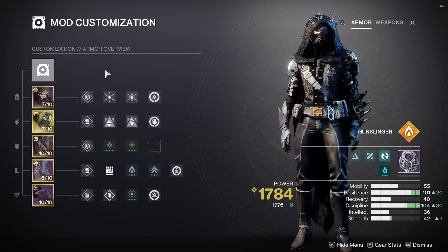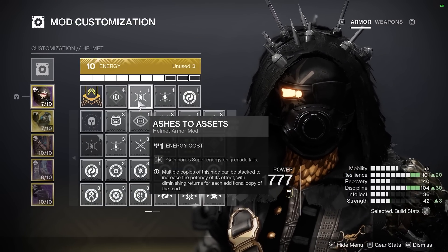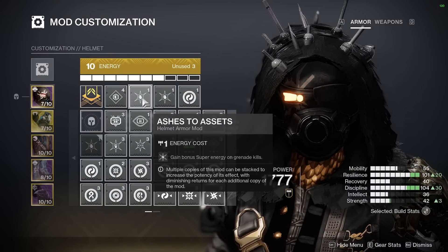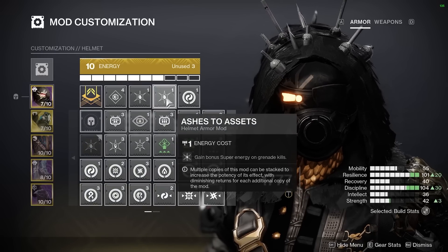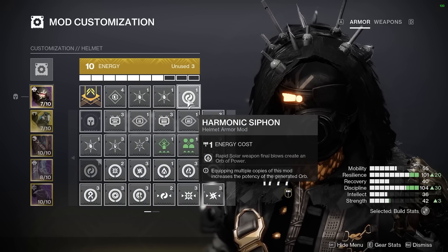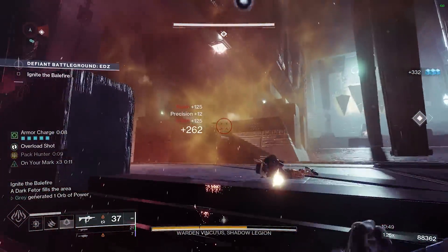We can now edit our entire build all in one place and view a snapshot of all of our currently equipped mods. You can screenshot the video now to have a perfect reference card for the build. We now have multiple combat mod slots on every piece of armor, and elemental affinities no longer exist. Starting off with our helmet, we will take two copies of Ashes to Assets, which grants us super energy on every grenade final blow. Our final slot here will be Solar Siphon, which allows us to create orbs of power from solar weapon final blows.